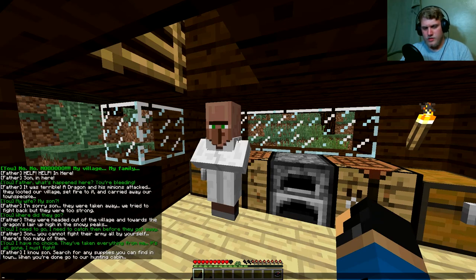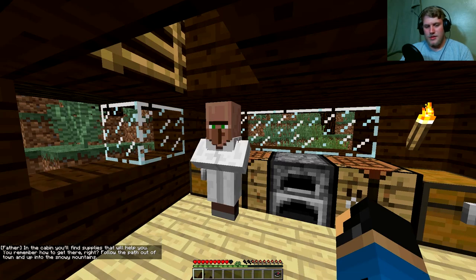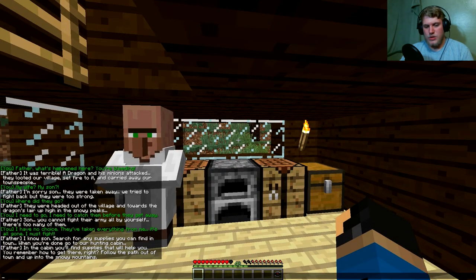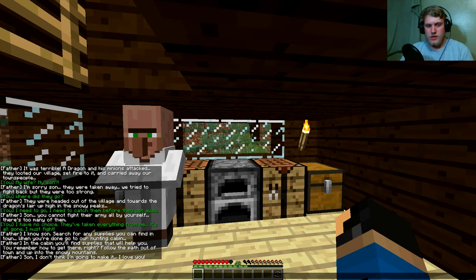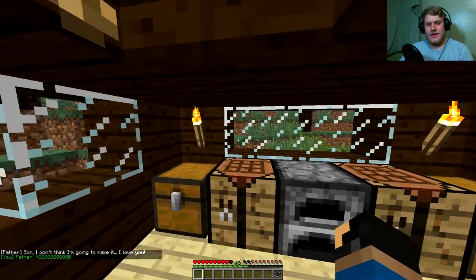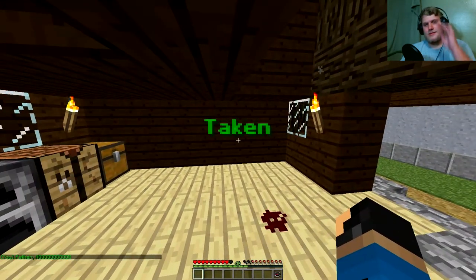'I have no choice — they've taken everything from me. It's all gone. I must fight using my... my certain set of skills.' 'I know, son. Search for any supplies you can find in the town. When you're done, go out to our hunting cabin — in the cabin you'll find supplies that will help you. Remember how to get there? Follow the path out of the town up to the snowy mountains. Son, I don't think I'm going to make it.' Lovely. Okay. Taken.